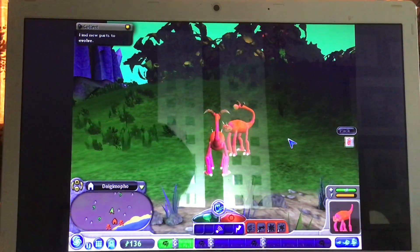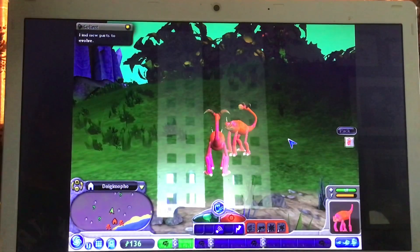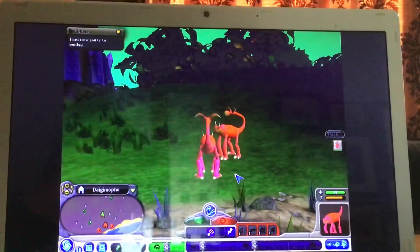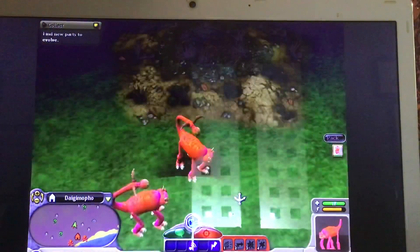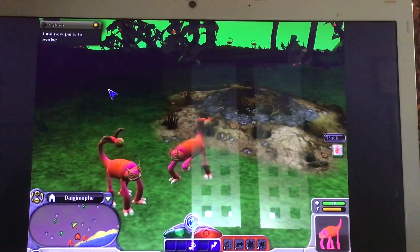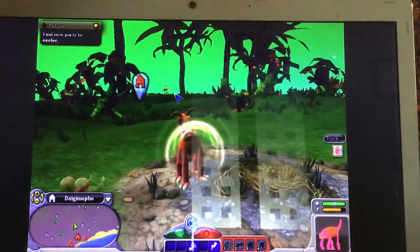Hey guys, we're back with another video on Spore. We are right where we left off last time, in the Creature Stage. This was our nest over here. I've got 136 DNA points so I'm going to go ahead and call a mate.